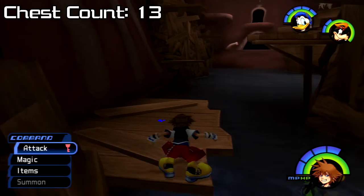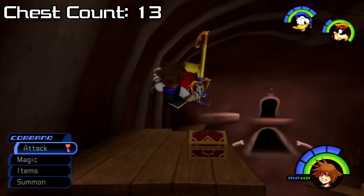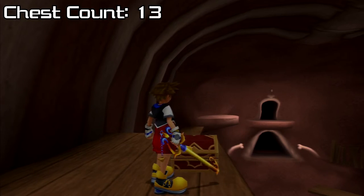Now we'll teleport to Monstro, and when he eats us, we can leap over the blue trinity board on our left and jump over to this wooden platform, then keep jumping up all these wooden boards to grab the chest at the top containing Dalmatians 73, 74, and 75.